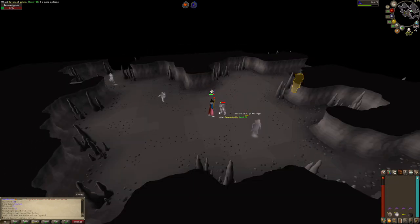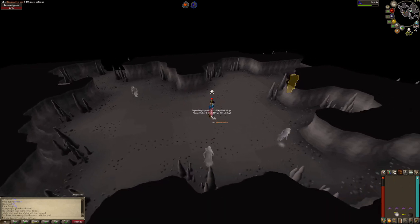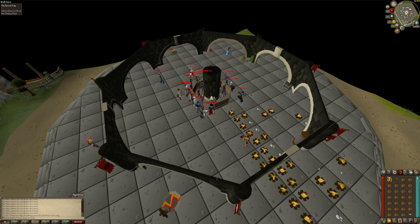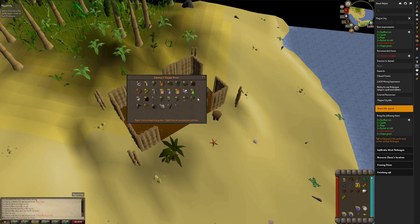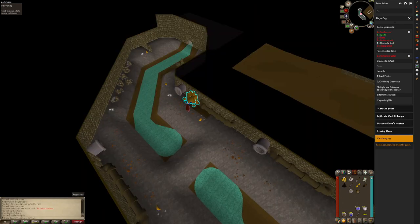Last kill of the trip and we get some adamantite bars — not the first time we get addy bars as a drop in this series. I like addy bars, not as much as chocolate bars though. All the loot sold. Time to get some fletching. I heard some stories about Brimhaven having a nice general store where you can get a lot of supplies that you need.